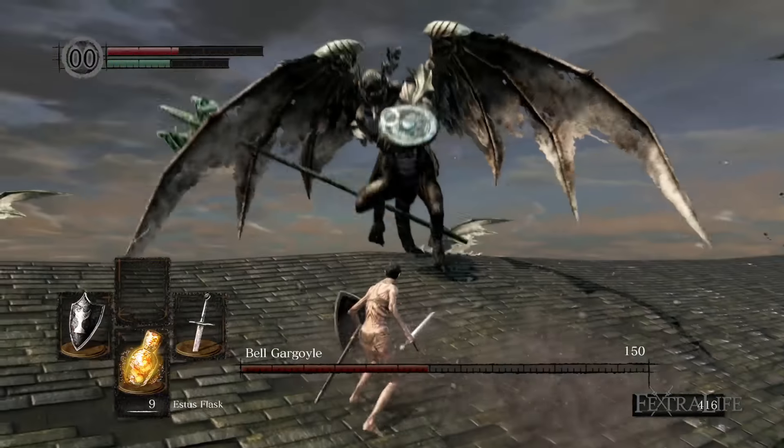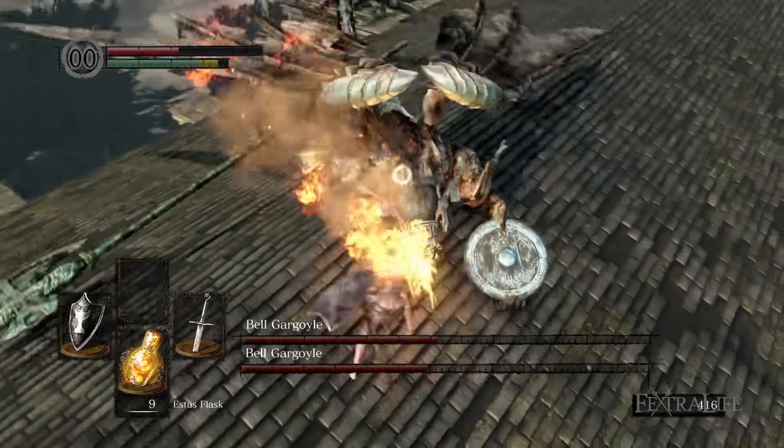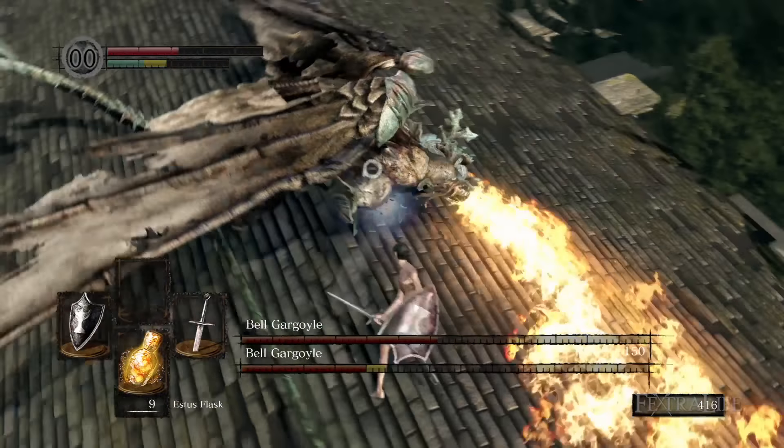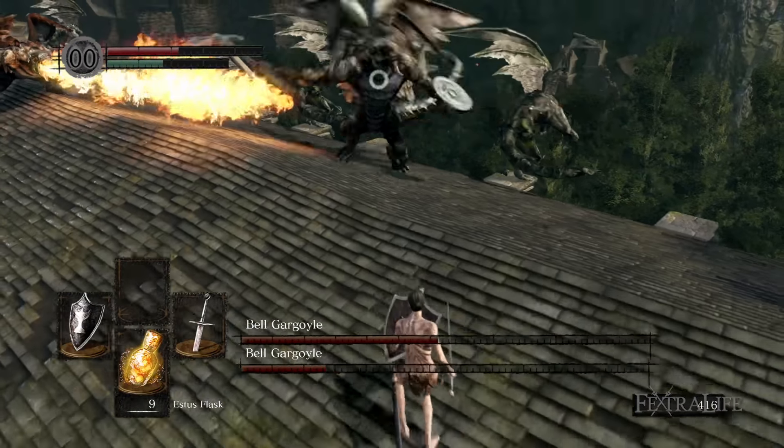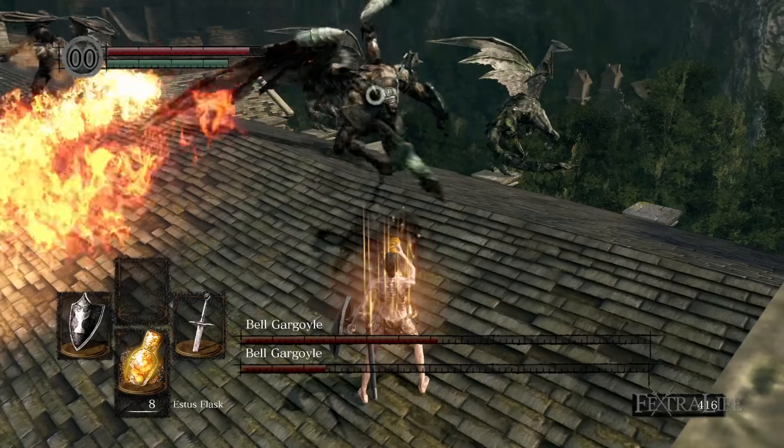Keep in mind that you can cut off the gargoyle's tail with a few hits in order to get the gargoyle tail axe. Once you have the axe, it doesn't matter whether you win the fight or lose — you'll always have it. Even if you cut the tail off again you won't get another one, so be sure to do that first thing. It's always a good idea to keep your shield up when you're moving in.